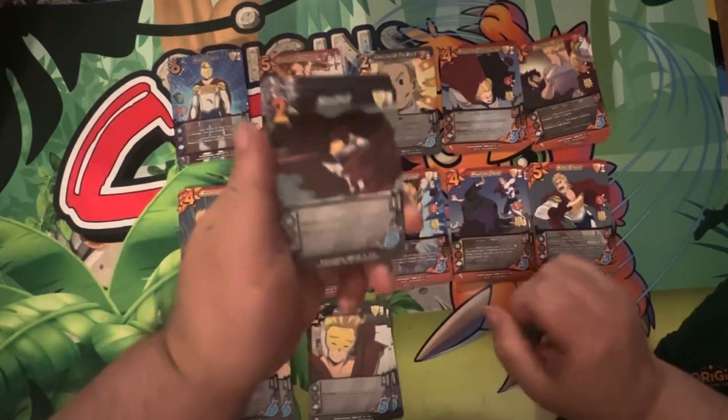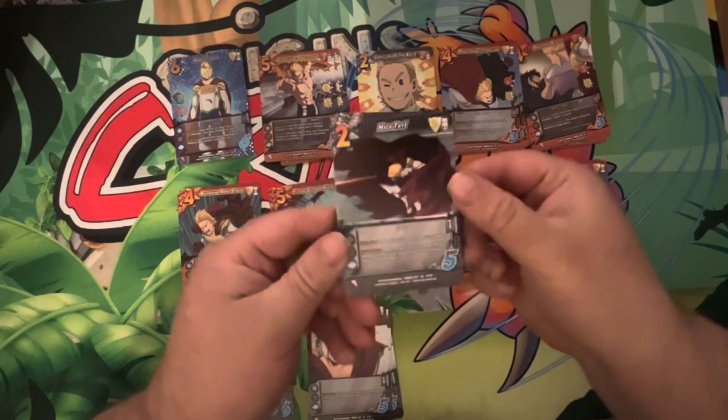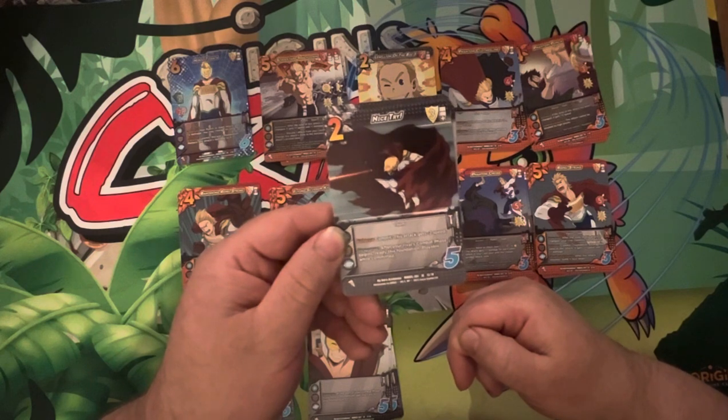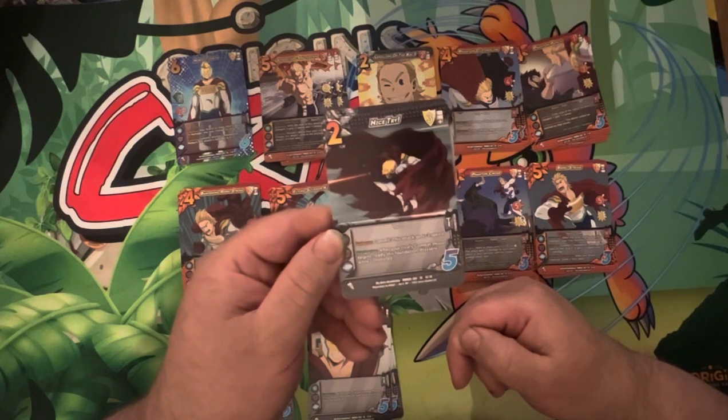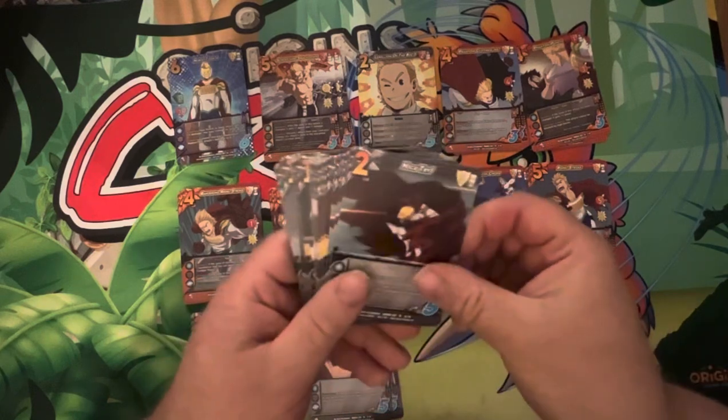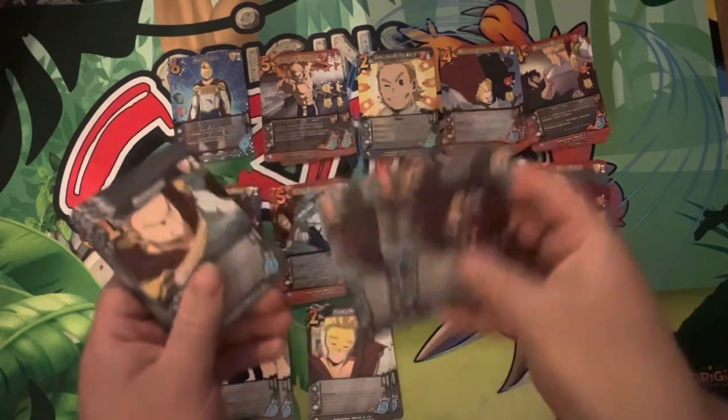Nice Try. Two diff. Three low. Taunt. Enhance commit: this attack gets minus two speed. Response: after your rival's combat phase begins, ready this foundation — playable while committed. Super good card. I think that's a very rare element. Three copies.